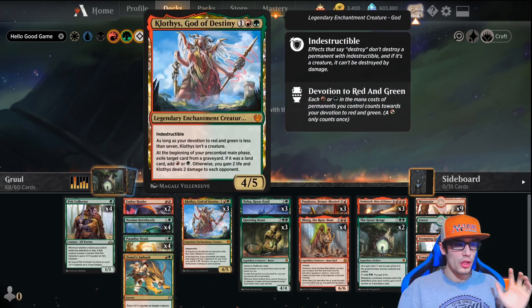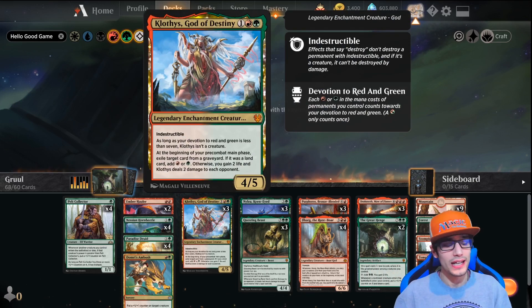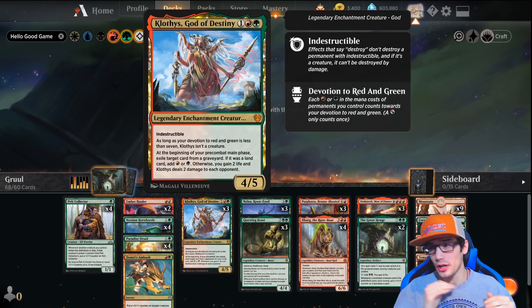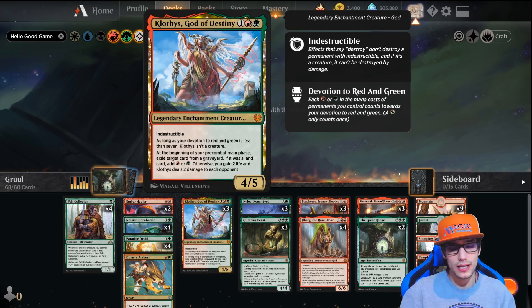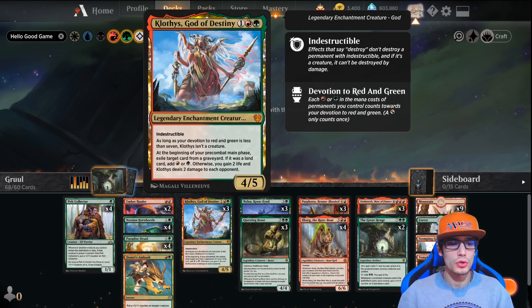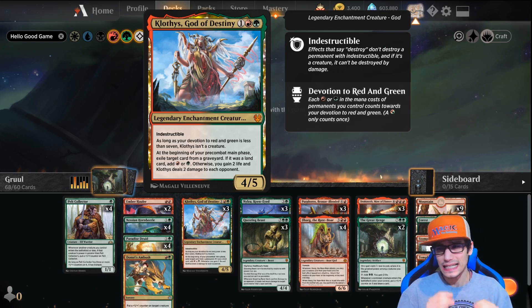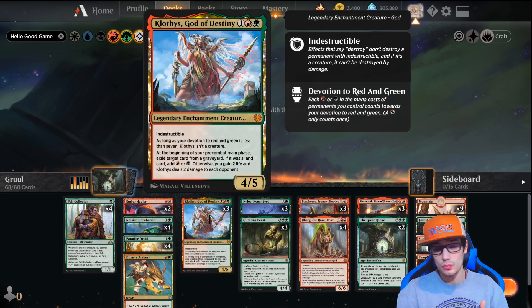We have three Klothys, God of Destiny. This is a three-drop — it's a 4/5 indestructible. As long as your devotion to red and green is less than seven, it's not a creature. At the beginning of precombat main phase, exile target card from a graveyard — your opponents' as well. If it was a land card, add a mountain or forest; otherwise you gain two life and deal two damage to each opponent. This card is a sleeper. It will also activate our spectacle costs.